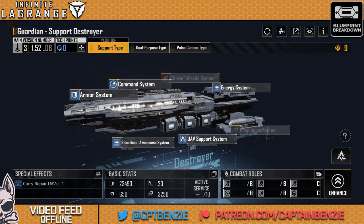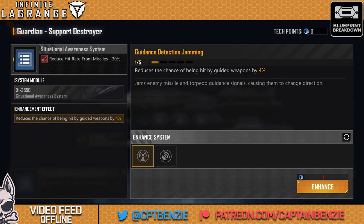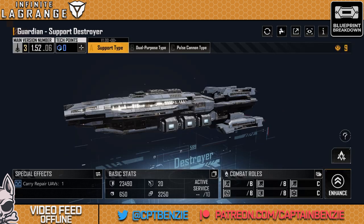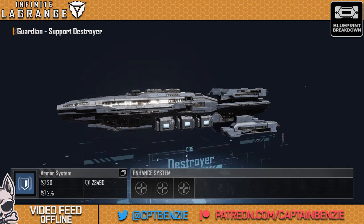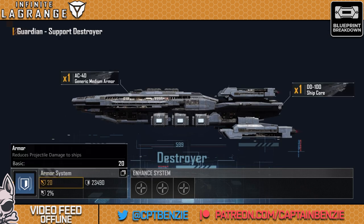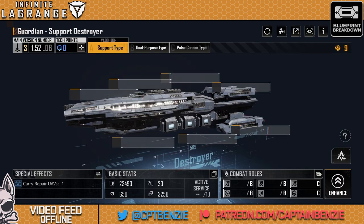There's more to the Guardian than just its UAVs. We do have a situational support which reduces the hit rate from enemy missiles, and we can reduce it from guided weapons and direct fire weapons as well — which makes this actually a little bit more survivable than perhaps the Tundra or the Series can be. On the topic of survivability, our armor isn't terrible: 20 armor points followed by 23,490 HP. It's fairly tanky — it takes a few hits.